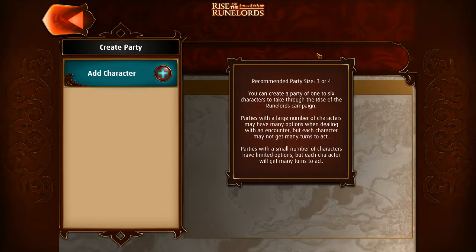Recommended party size is 3 or 4. You can make a party of 1 to 6 characters for the Rise of the Runelords campaign. Parties with larger numbers have more options when dealing with an encounter, but each character may not get as many turns. Parties with fewer characters have limited options, but each character gets many turns. The baseline is about 30 turns to complete each level — that turn count does not increase with more characters. With two people, each gets about 15 turns; with three, each gets 10.